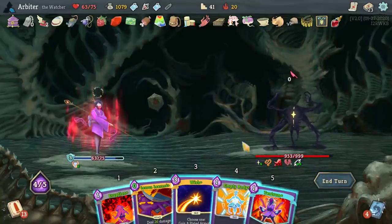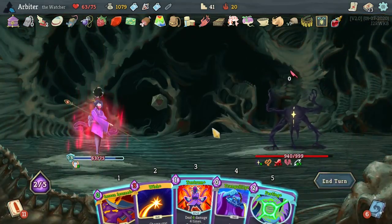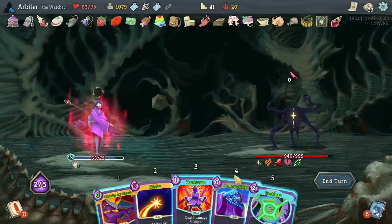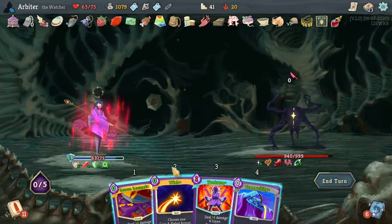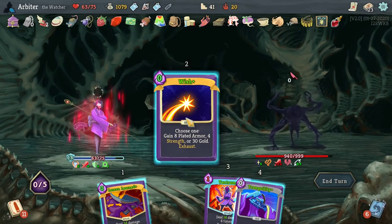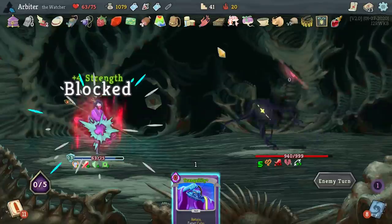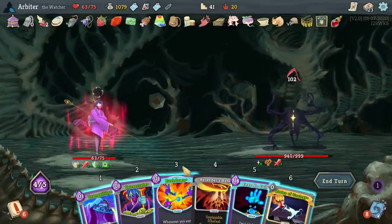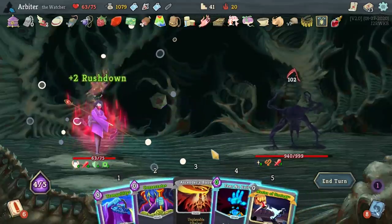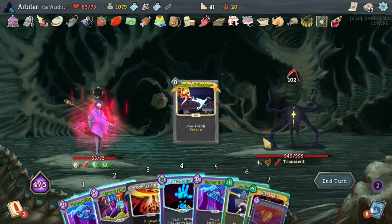After the shop, there was the Mind Bloom event. I decided to take the 999 Gold option instead of fighting an Act 1 boss for an extra rare relic. From some testing, it turns out that fighting the boss would generate an extra card reward, ultimately resulting in me not getting my second copy of Nightmare later in Act 3. On the other hand, since I do have Omamori, taking two copies of Normality is not a problem.